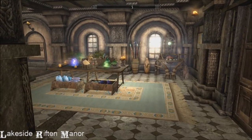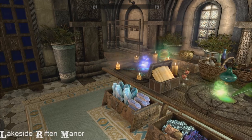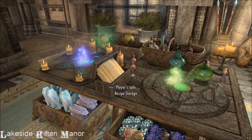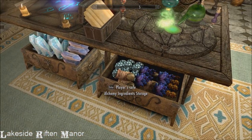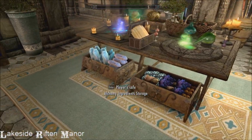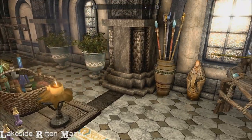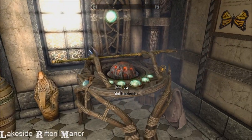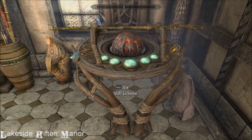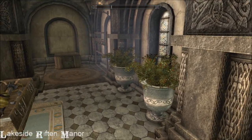From here you've got your work room, which is really beautifully laid out, and there is named storage for everything, which is awesome because it looks like what it is — so you don't have to go searching for things. Staff enchanter, and a Hearthstone container somewhere for your staves.